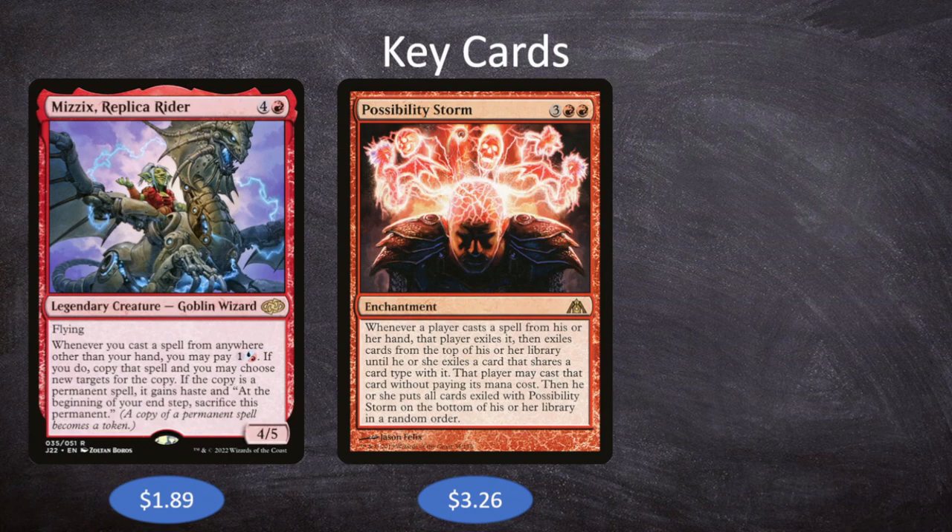Possibility Storm also messes with what our opponents are doing. We know our deck is built around it, so nothing in our deck would be bad to hit. Our opponents aren't prepared — there could be times when they're trying to counter a spell and flip into card draw instead. It makes what's in their hand not actually what's in their hand, making it very difficult for them to play their game.